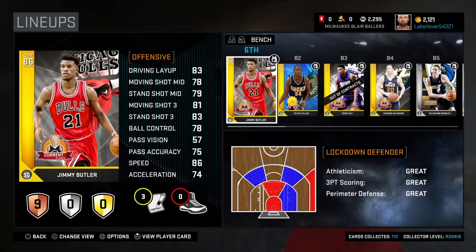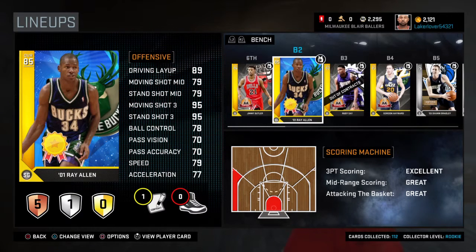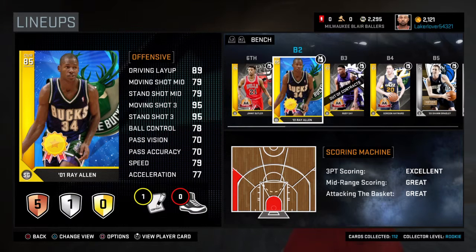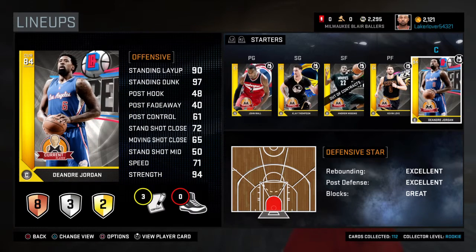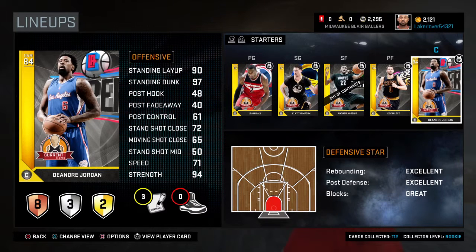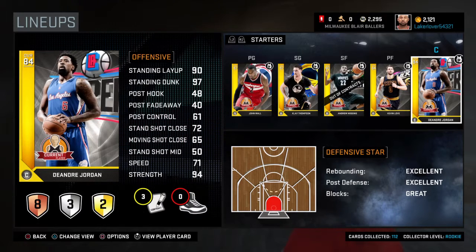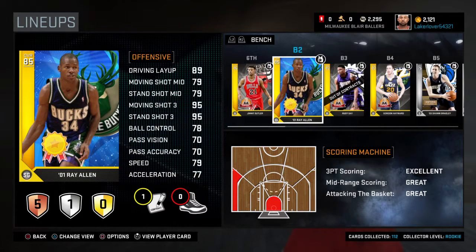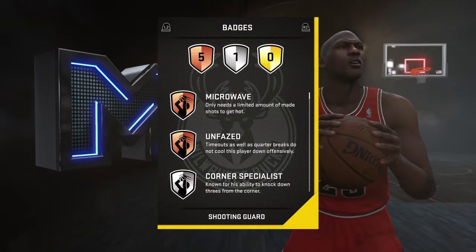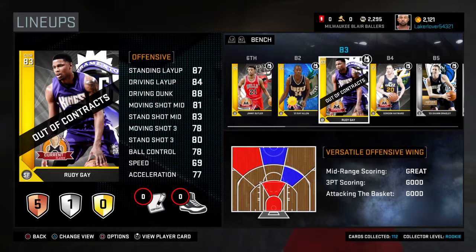Ray Allen isn't really a budget baller by price but you can get him basically free through card collecting. I had 112 cards collected — I bought logos, jerseys, playbooks, and coaches by sniping them for around 250 MT. They accumulate and you get MT rewards, which is how I got him. His standing shot three is 95, which is just amazing.